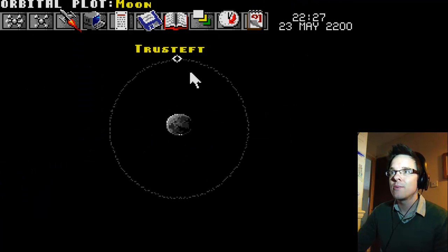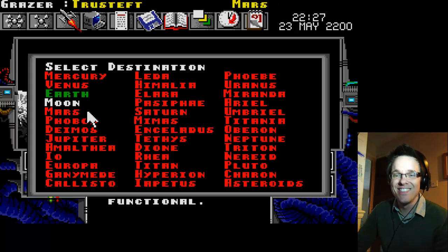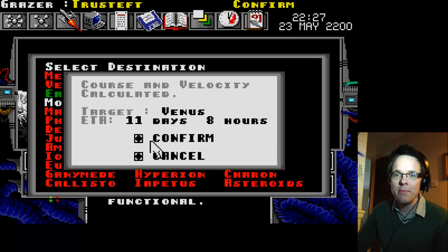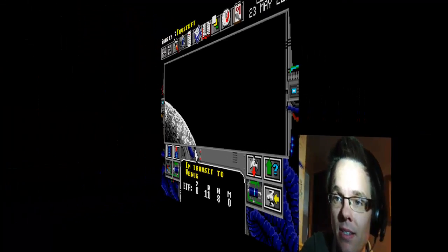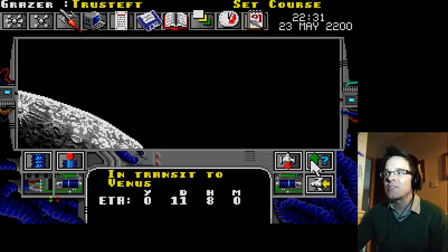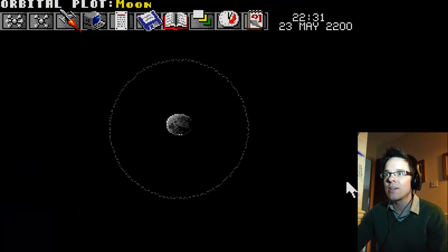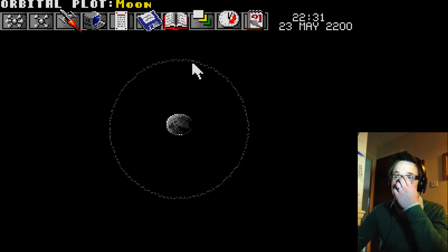There we go — Trusteft, you're off. I'm hoping you can pick up minerals and stuff. I'm talking to you like it's actually you — what am I like? Zoom out, there he is. Cargo, I don't know what that is. Let's send you somewhere close by — not to Mars, that would be a bad idea. Can you land on Venus? It's a bit stormy but we can try.